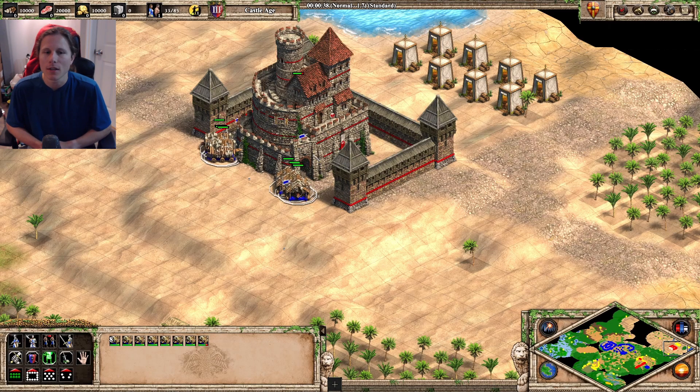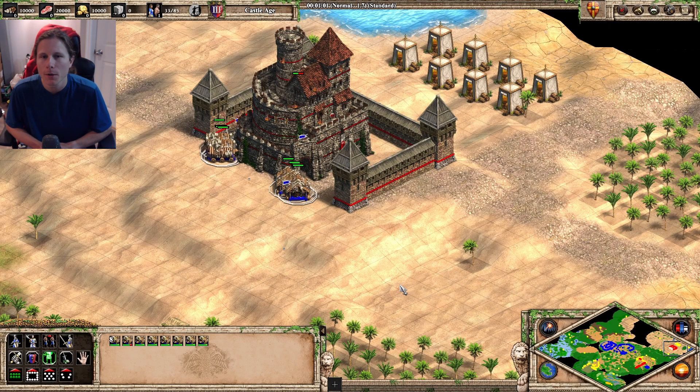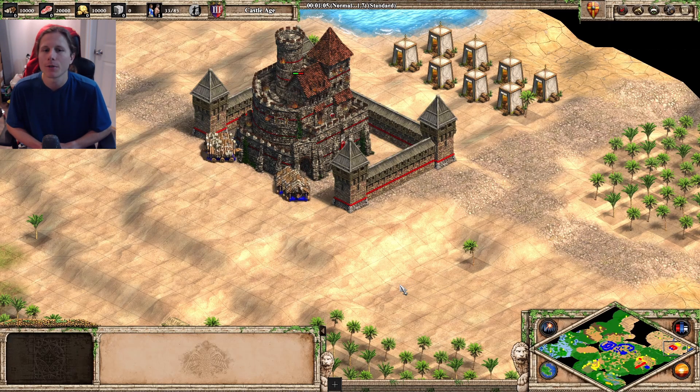With this castle example, the battering rams actually go to the corner of the castle. So you might want to do a mix of patrolling initially, and then if they go to the other corner, you can just right-click, and then it'll probably work pretty well. It's a really great way to get your units to all attack the same thing quickly.